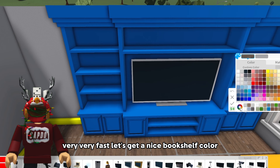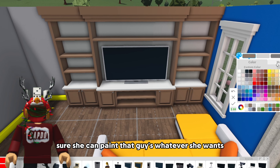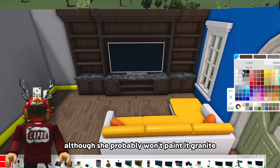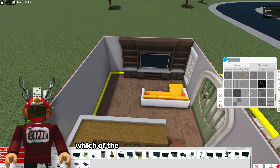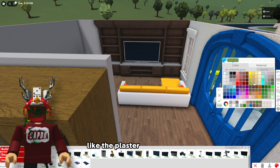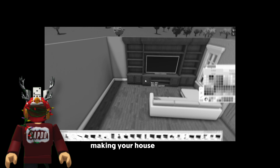All right let's get a nice bookshelf color. She can paint that however she wants, although she probably won't paint it. Should I make it granite? Probably make it like a marble - yeah that's fine. Walls inside - what should the walls inside be? Do we do like the plaster? Old plaster? I'm making your house really old.